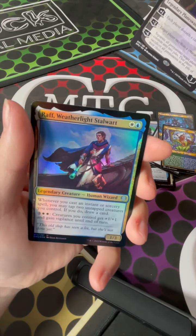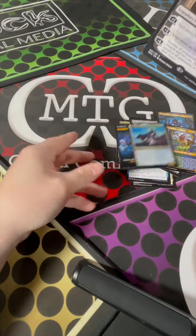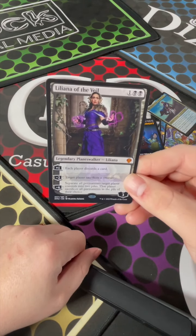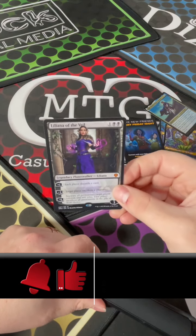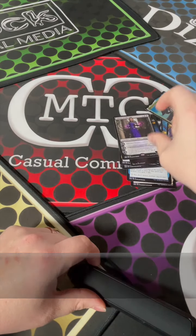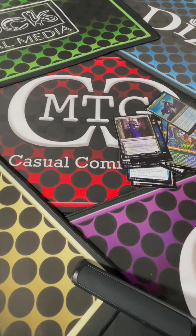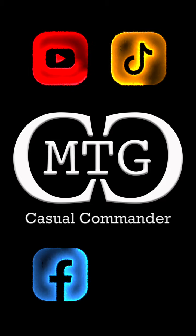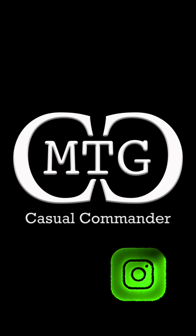And then a foil Raff, Weatherlight Steward. We don't care about that — this is what we came for, a nice mythic planeswalker. This made the night! Thank you guys for watching and we'll catch you next time at MTG Casual Commander. Make sure you check out every single bit of our content. Let the magic continue.